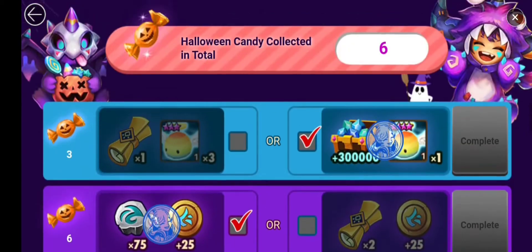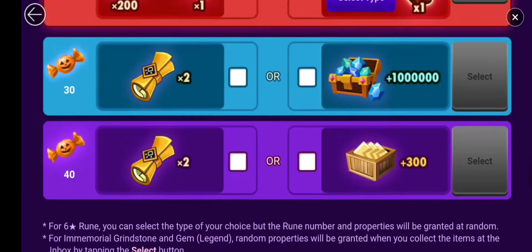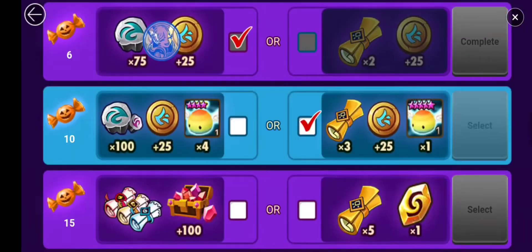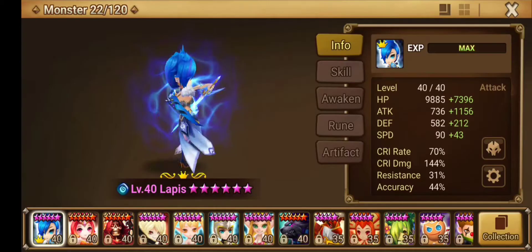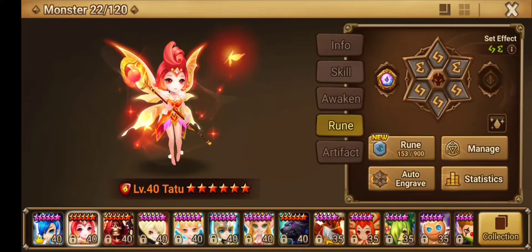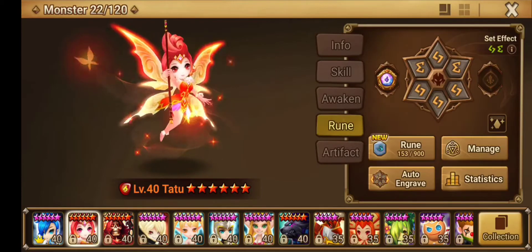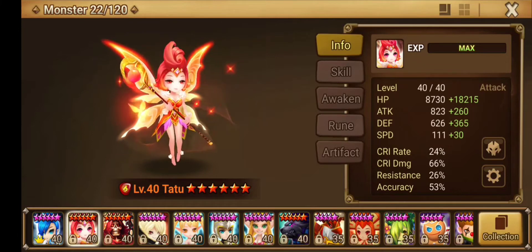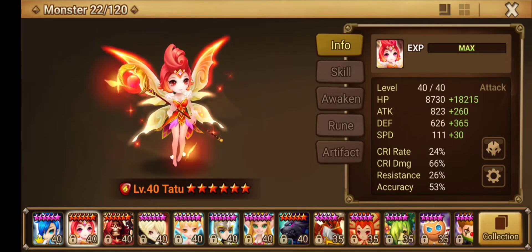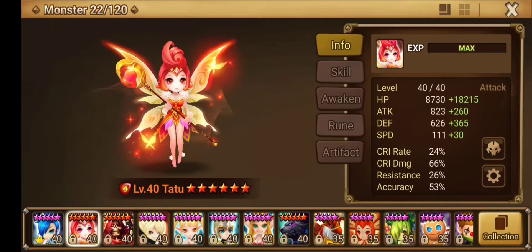Hopefully I'll be able to get at least a third five-star rainbow bond. Let's look at the runes a little bit. Here are her runes - I'm trying to aim for accuracy on her. I have certain things I want to aim for, and I know some people are gonna tell me this person doesn't need accuracy, this person doesn't need that - I don't care, I want it anyway.